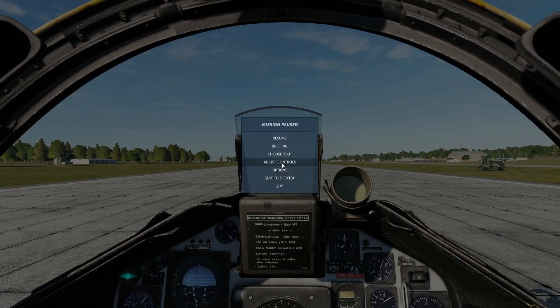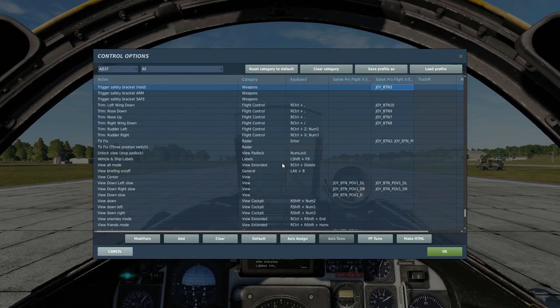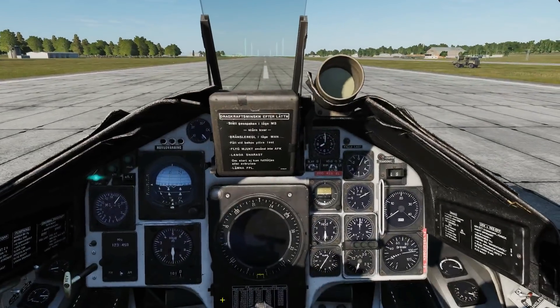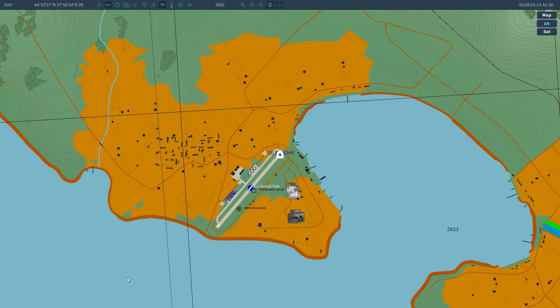Before we go any further, let's look at the keys we're going to be using today. Very simply, we're going to have the trigger safety bracket, which we hold to allow us to pull the trigger, and then the trigger itself — weapon release.